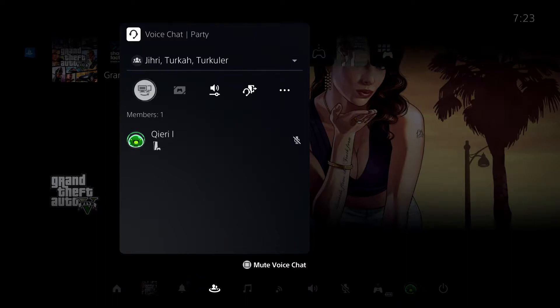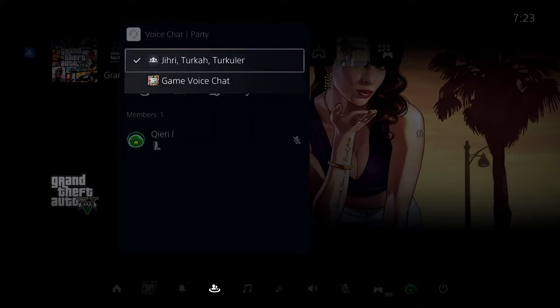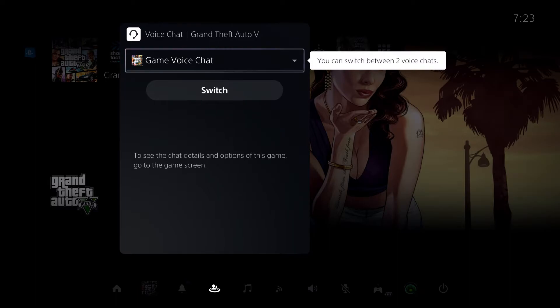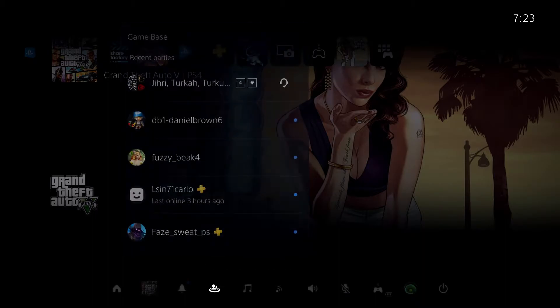Over here, what you want to do is you just want to click on here — not here actually, you want to click on here. So what you can basically do is switch between party chat and voice chat. Once you click on here, you can, like you see, change to game voice chat. And once I do that, I won't hear anything from my party members. So let's go back.